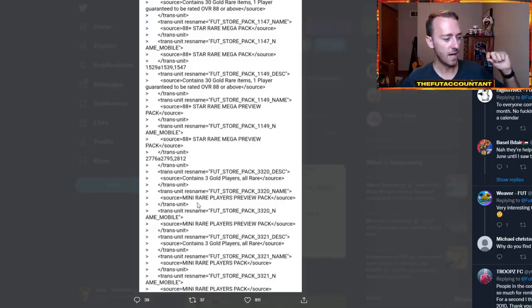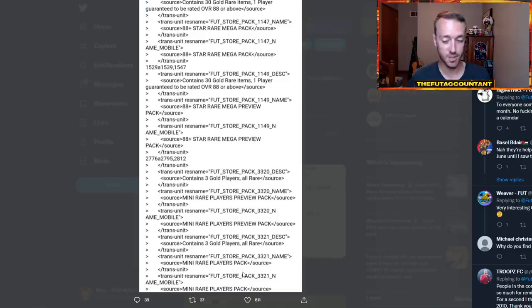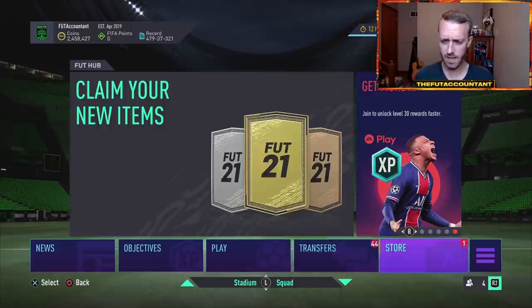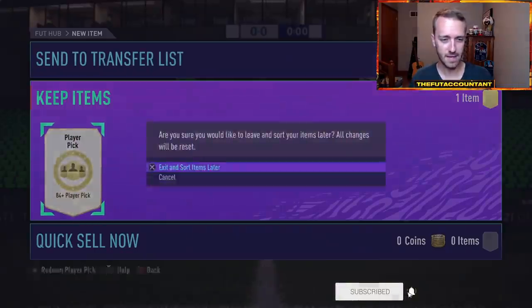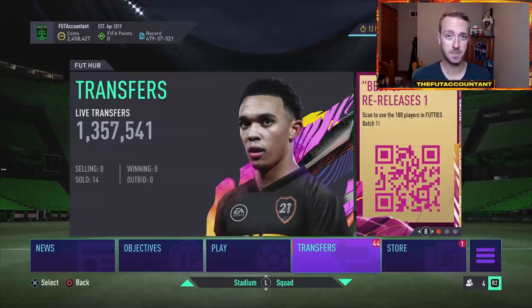They also added a mini rare players preview pack, which is basically one fourth of a 50K pack — so three gold players, all rare. Very interesting. That sounds like an upgrade pack almost. There's also a non-preview item as well. I would at least expect to see that 88 plus star rare mega preview pack as part of the store content today. I have some packs and a player pick saved up from draft rewards — saving that for tomorrow, but that's what I'd expect to see in preview packs today.